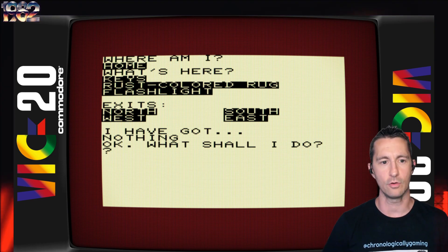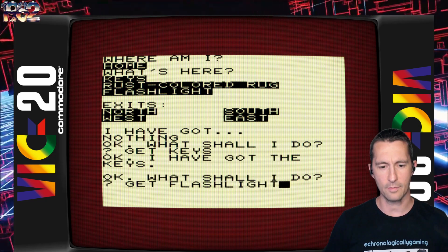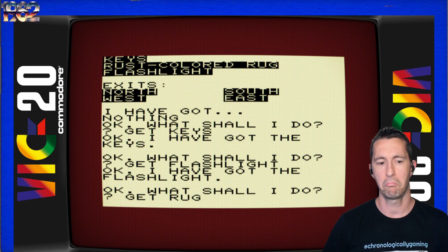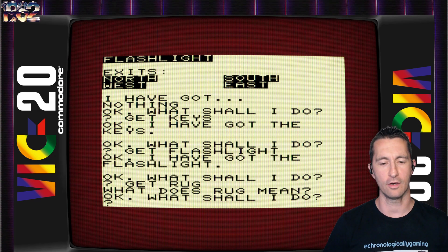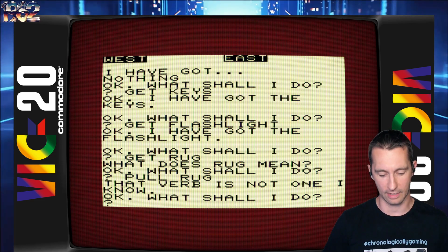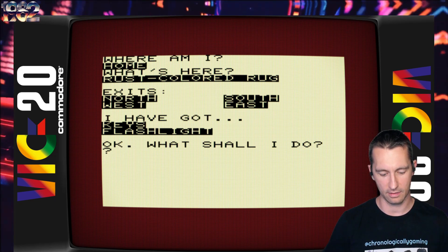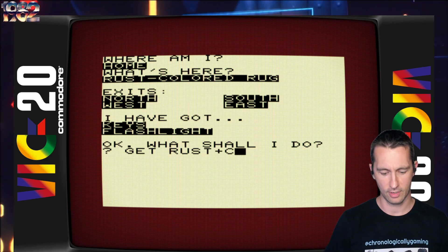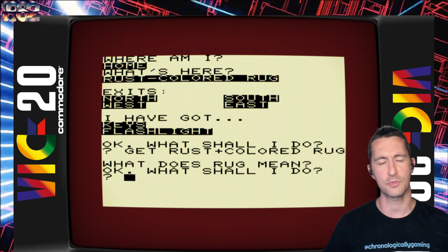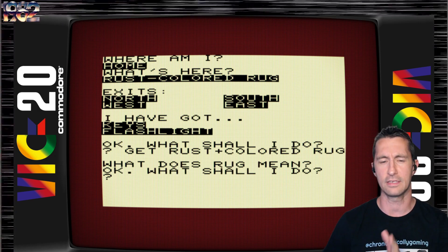Let's get those keys — gotta have those in the text adventure game. And get that flashlight. They didn't update what's here though; it still says there's a flashlight here. And then get rug, maybe? What does rug mean? Oh, it doesn't understand that. What about pull? That verb doesn't work either. It doesn't even understand 'rug.' Usually text adventure games only give you the small word.